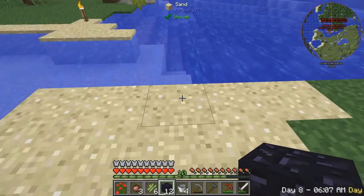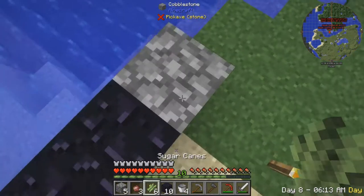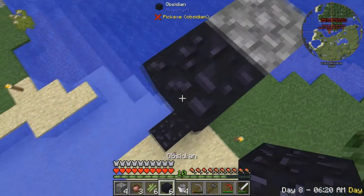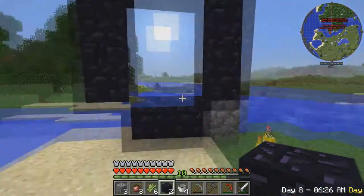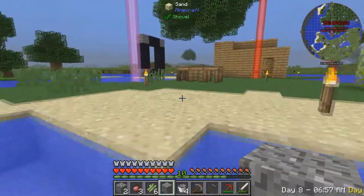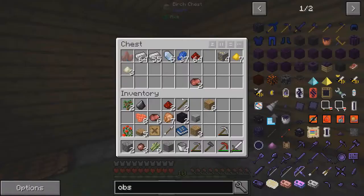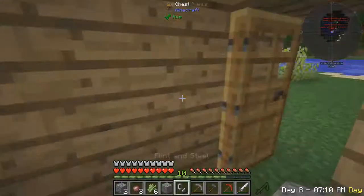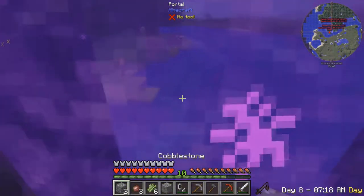Let's take our 12 obsidian and build the portal right here. One, two - some blocks, cobblestone works - up three, and then cobblestone, boom boom. There we go, we have two extra, that's fine. I need some flint. I got some flint. Let's make a flint and steel. Let's go light this thing - there we go. We have our nether portal guys!